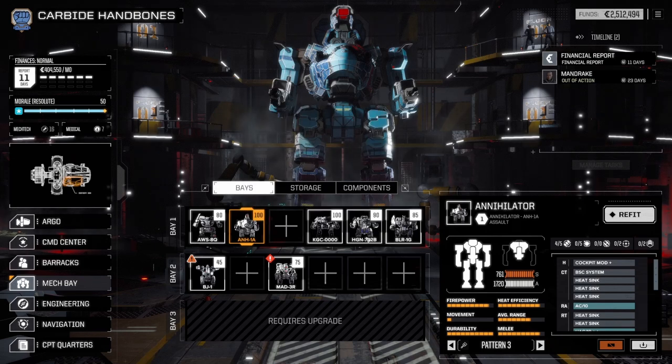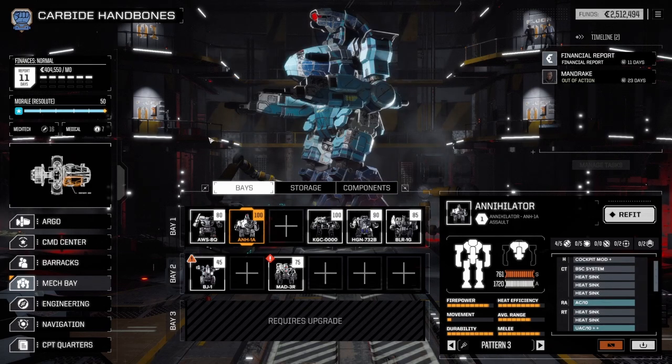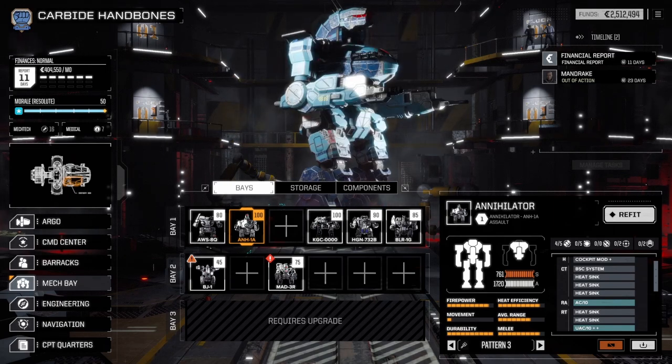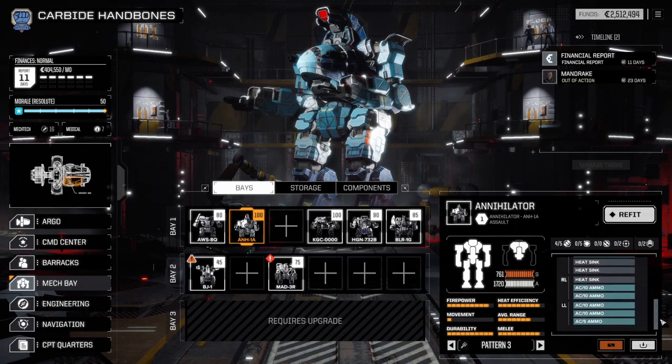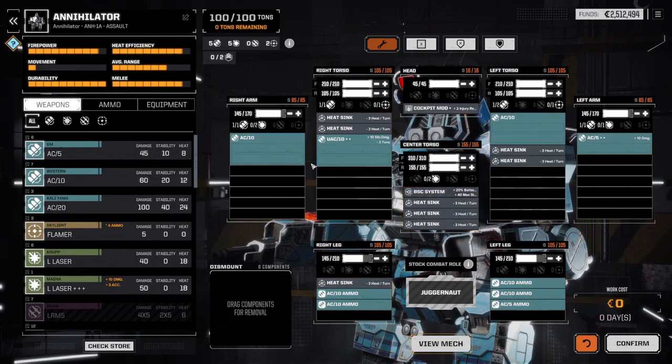Someone in the comments has been telling me how to properly use autocannons, which will be very useful for the Annihilator. I really love the look of that mech. Basically, autocannons get a recoil penalty, so you have to hold off on using them every single round. Since we have a few autocannons on the Annihilator, we'll be firing with a couple of guns and then holding off on those and firing with the others - that should give us more accuracy.